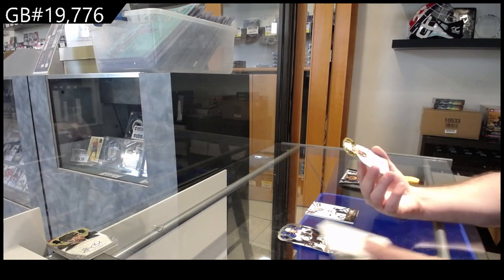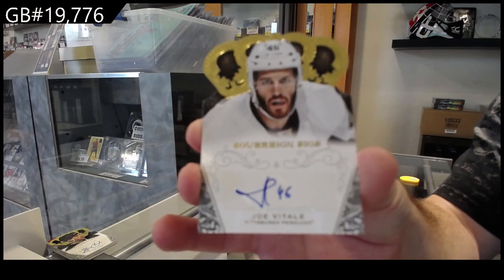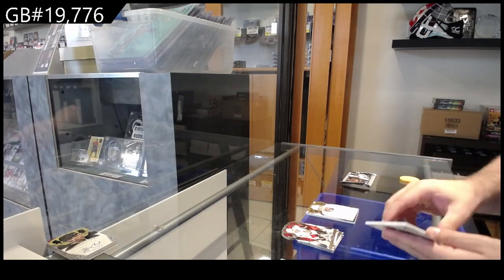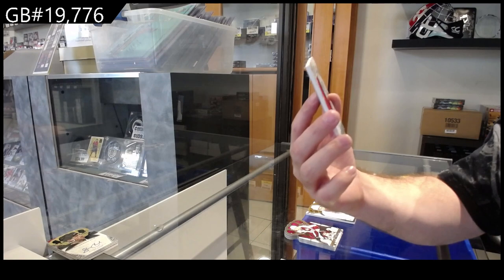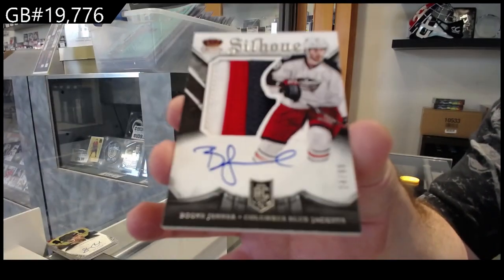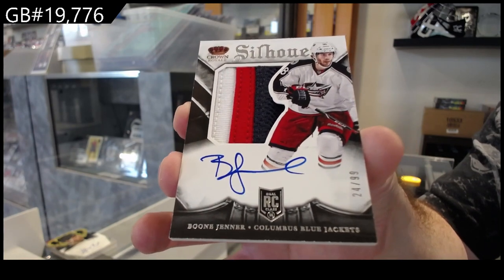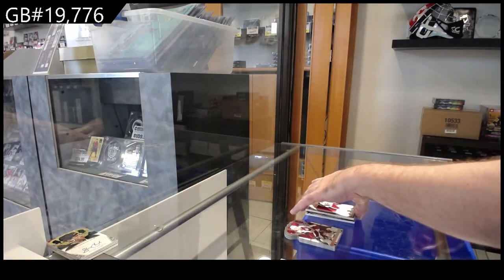We've got a Sovereign Signatures of Vitaly for the Penguins — Joe Vitaly. That's a good one. Two ninety-nine Silhouette Prime Rookie Auto of Boone Jenner, ninety-nine three-color Rookie Prime Auto. That was a good box so far.